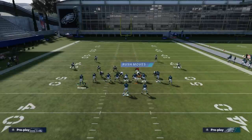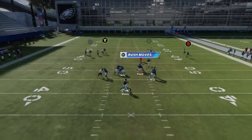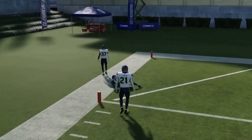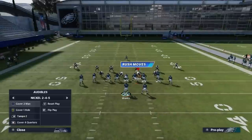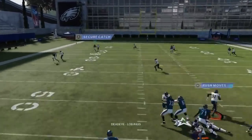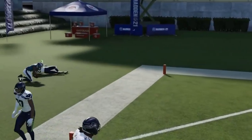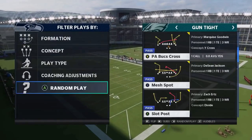Against cover four quarters, put the A on a comeback, motion out the B and put him on a comeback — you'll get a one-on-one to the Y route for a big touchdown. Explosive one-play touchdown against pretty much all those defenses. Against man coverage, no adjustments needed — the wire out is really good, just lob it up and run under it.